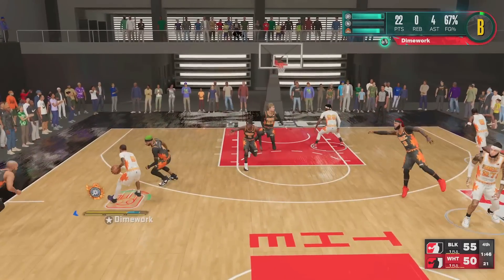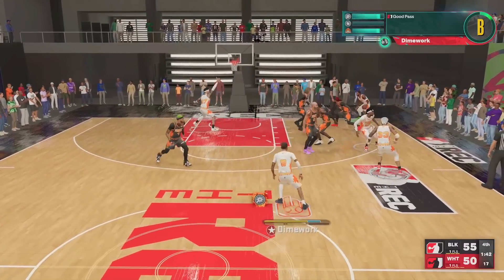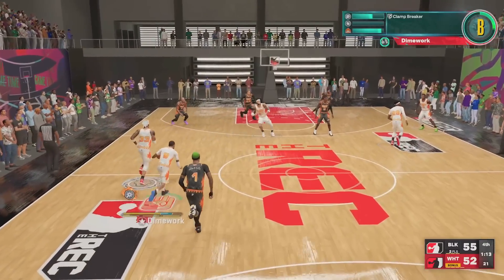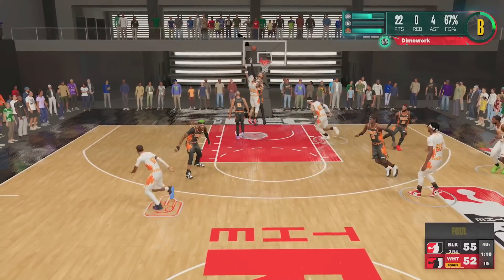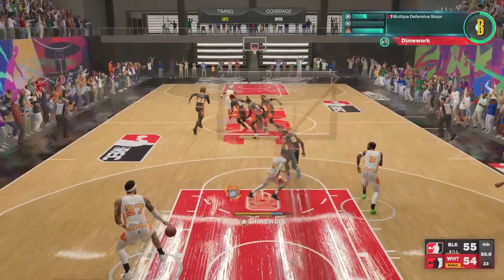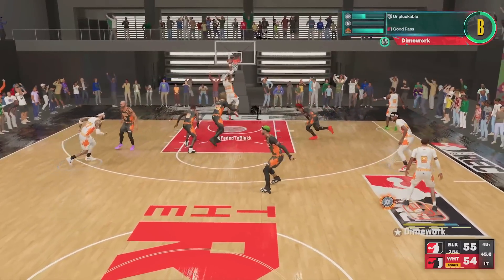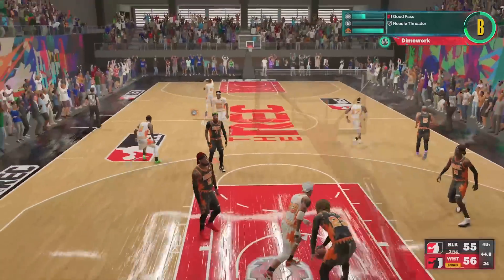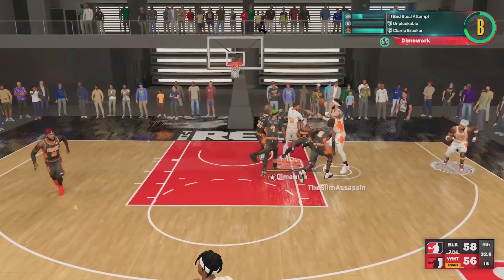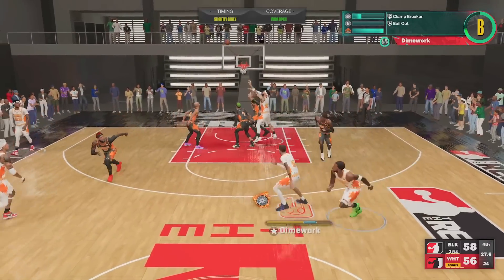We're down five with a minute 46 left in the game. I dot this man wide open in the corner — listen, especially in a close game, you look a lot worse if you don't shoot when you're wide open than if you shoot and end up missing. In 2K24 I'm not trying to see none of that — start shooting the ball. Nobody cares if you miss, it's not the end of the world. Not shooting the ball when you're wide open isn't gonna change anything. We're down two with 30 seconds left and I completely missed my guy in the corner wide open.